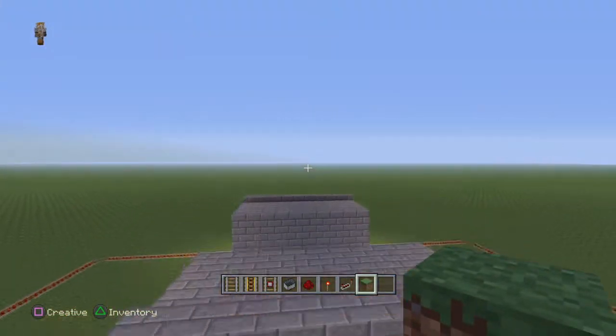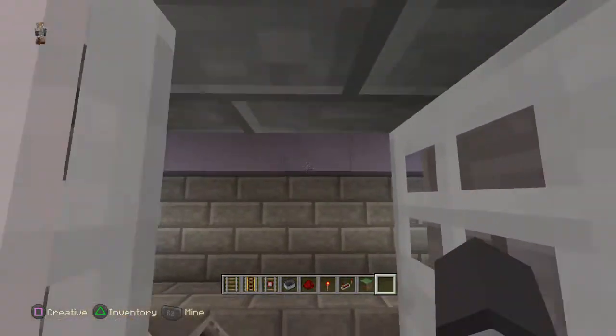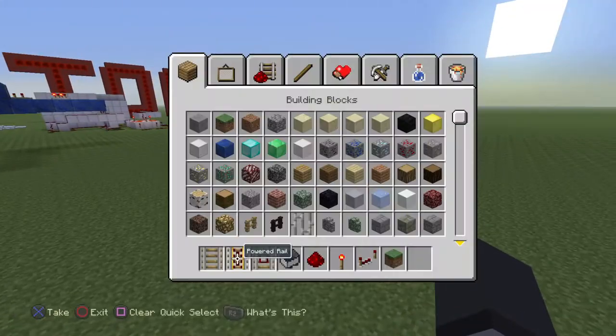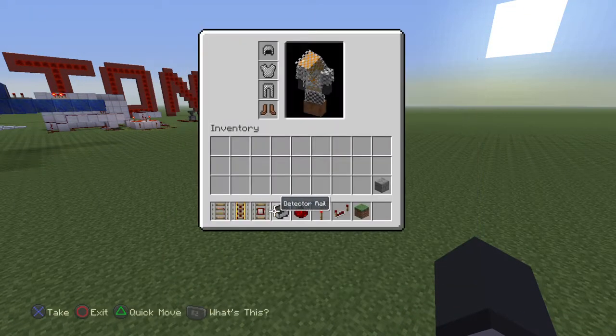If you want, you can make it prettier by placing colors from inside too, so you know which train station you're at. I think it's really good — it's simple and really well disguised.